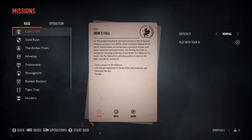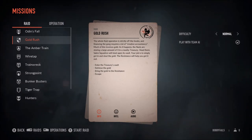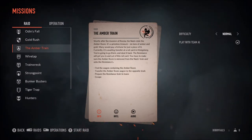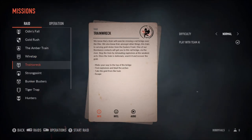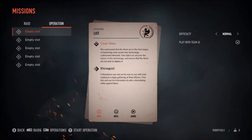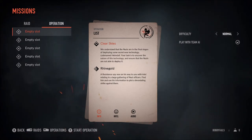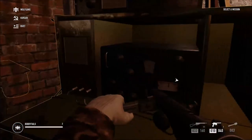Here are all your missions. Odin's Fall is the first one you should really play - you can stealth it as well if you take your time. Gold Rush is the one I did, which had loads of gold. Train Wreck also has gold on it. You've got your raids and then you also have Operations if you press right bumper - I'm assuming if you select the slot you can start an operation as a single player.